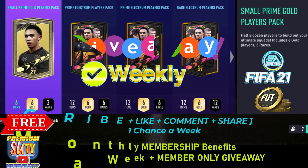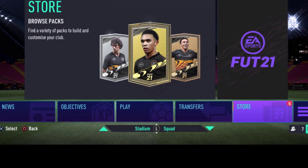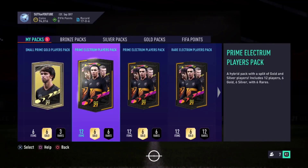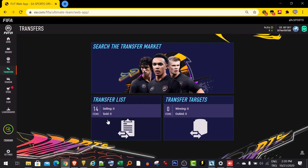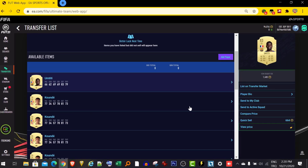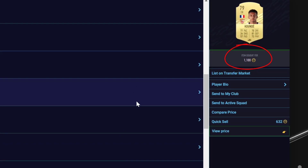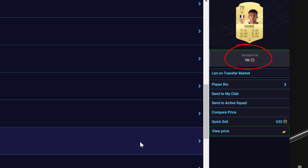The best pack giveaways will be for members. We will have more than 20 packs to give away this week on Thursday night — join our membership or comment down below. This is our web app: I have three accounts I'm using for sniping, and I sniped 14 La Liga French defenders in this account — Umptt at 1.4k, Kunde at 1.4k, 1.3k, 1.1k, 1.2k, and 900.